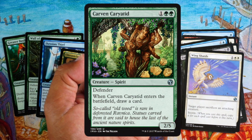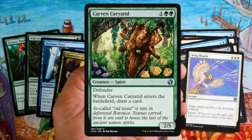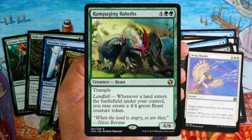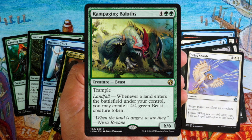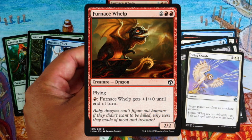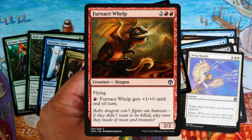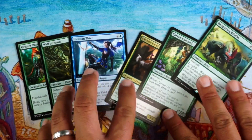Craven Carotid — three mana for a 2/5 is a pretty solid blocker that can kill things. You draw a card when it enters, and if you have ways to blink it you can draw more. I like that, pretty good value. Rampaging Baloths — four green green, so six mana for a 6/6 with trample is already great. Landfall lets you create a 4/4 green Beast token whenever a land enters — that's amazing. Furnace Whelp — four mana for a 2/2 flyer isn't great, but late game you can pump it to attack for four in the air, and it's a dragon so there are some synergies.